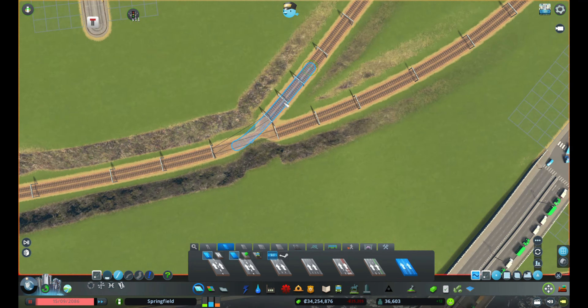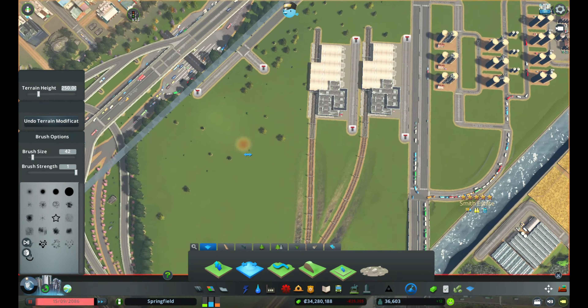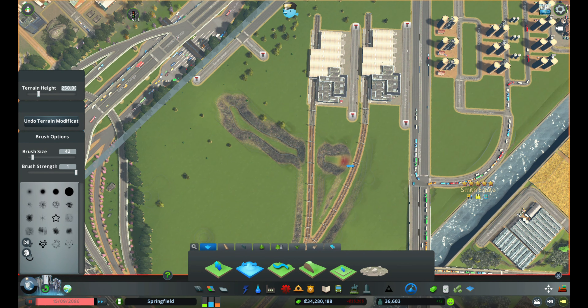To make sure that the trucks actually use both stations, I'll separate the collector road coming in from the production area into two parts — one part will go into the warehouses and the other will go directly to a train station.